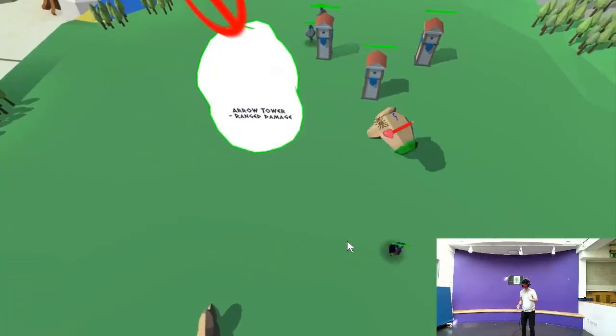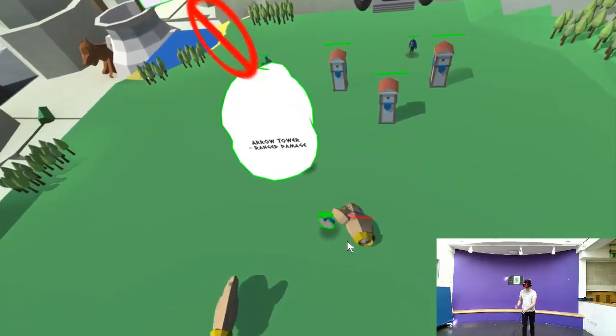These are towers. They will attack the enemy hordes. Place them strategically.